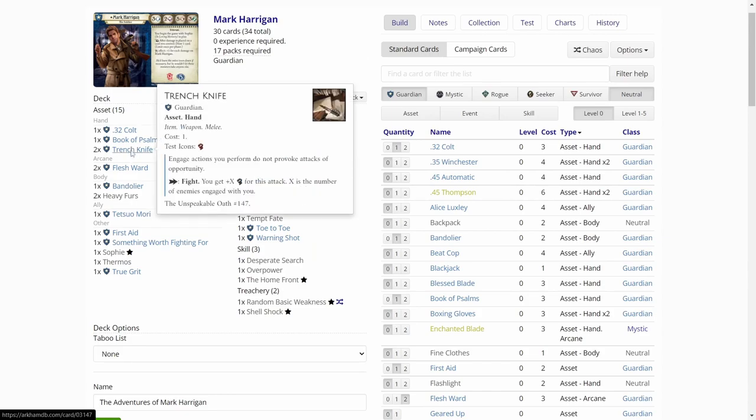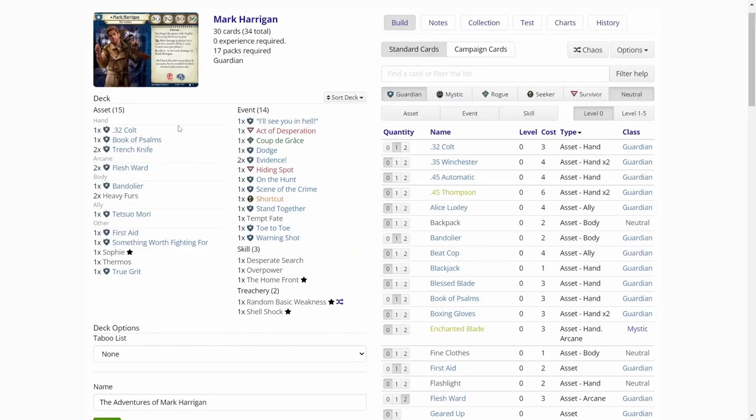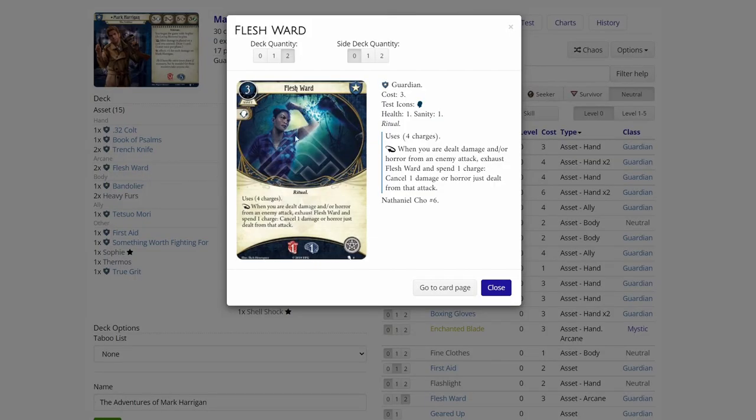Then we have two copies of Trench Knife, and Trench Knife is not really good in solo gaming. It gives you a combat boost of X, where X is the number of enemies engaged with you, so not really liking this, but it is better than nothing. We have two copies of Blessward, so at least we have some kind of damage mitigation going on.